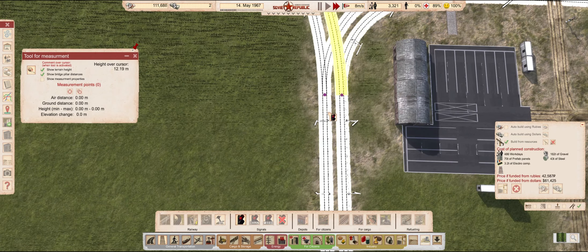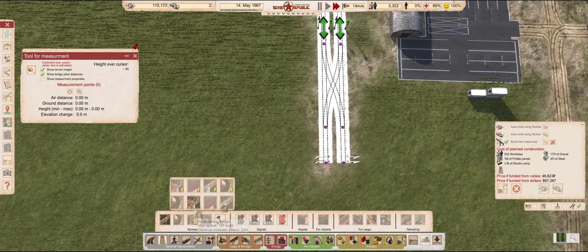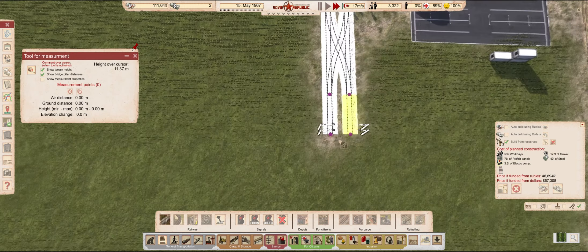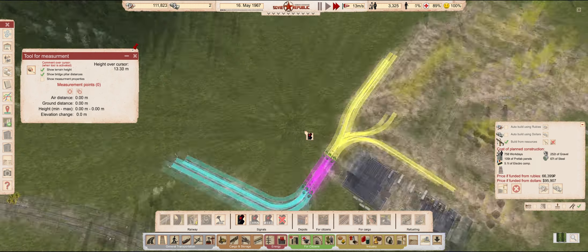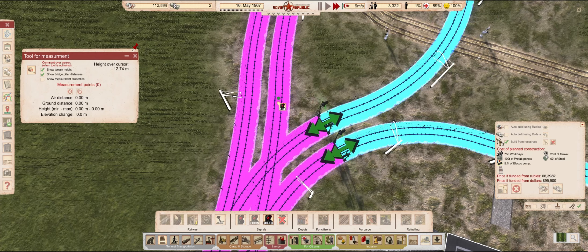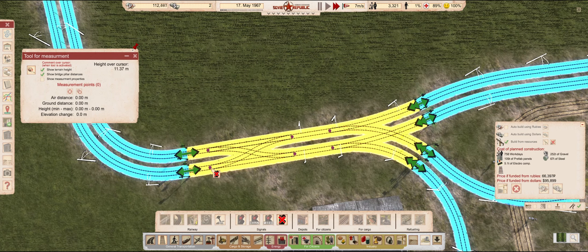Of course, we will need a crossing in this junction so everyone can go where they need to go, and everyone can reach the track that leads out to the rest of the network. It is very likely that each station will have only one train each, but just in case we need more, I'll extend the length of this branch so we have at least one train's worth of queuing space. Since those two signals in the middle were unnecessary, I think we can move this crossing up a little bit.